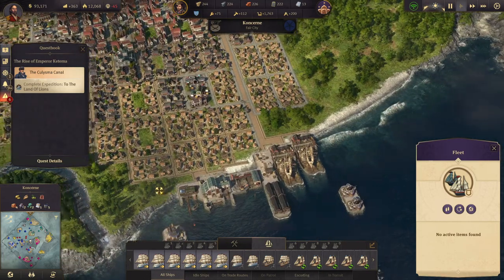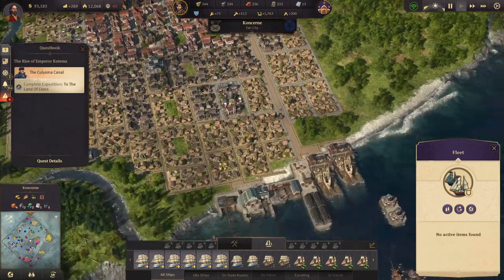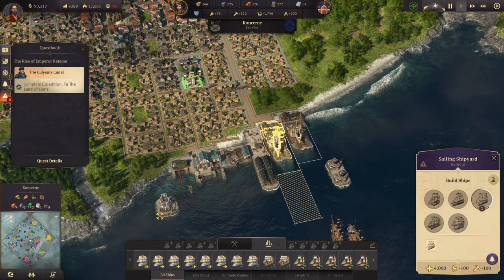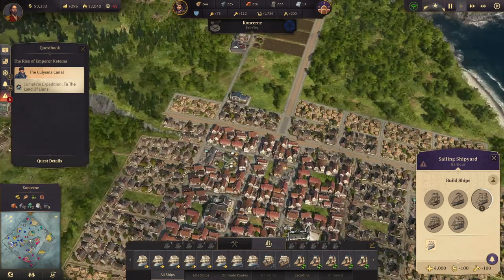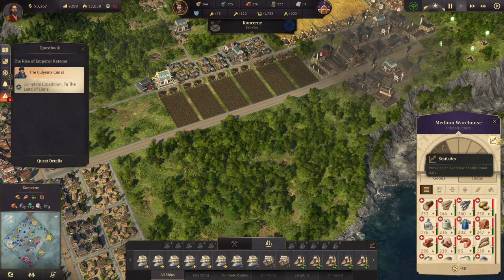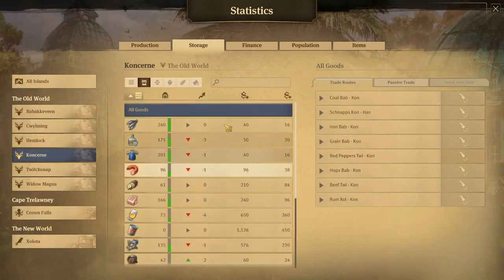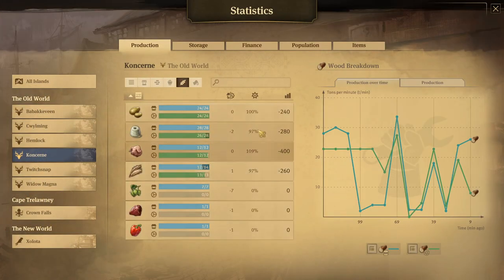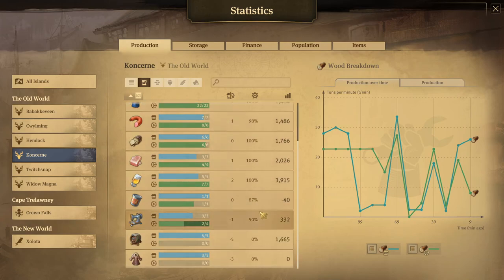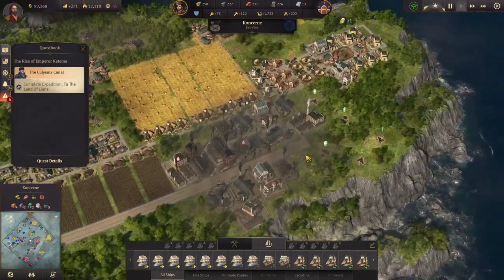We have another ship of the line. What are we missing? Influence. Let's take a look at our production tabs. We're producing enough of that. We need more pigs, we need more grain still. We need more bread, we need more canned food. Grain - more grain.